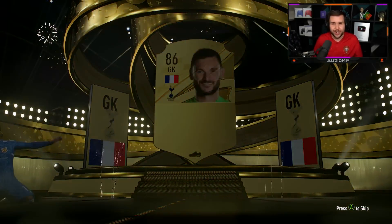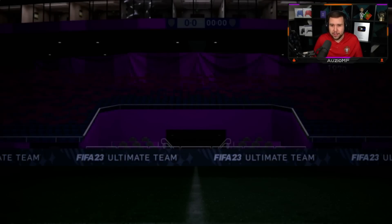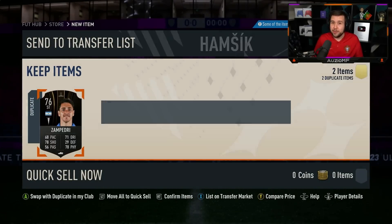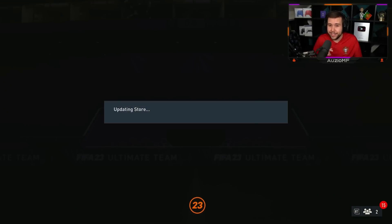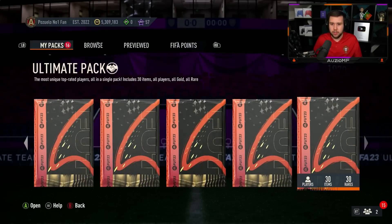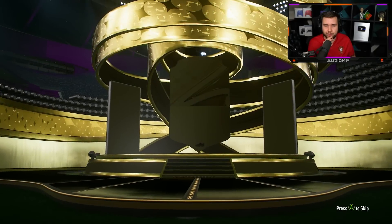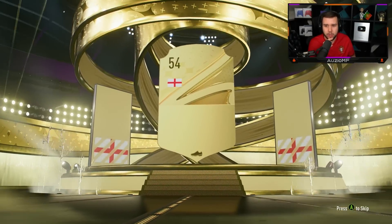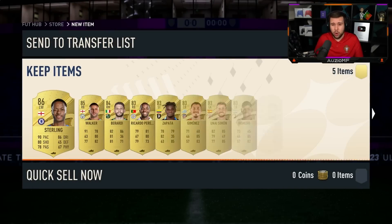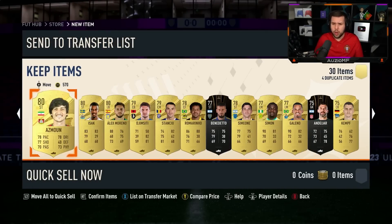Could you imagine I just get a cheeky Mbappé? With how the ultimate pack was on the other account, they better give out on this account — they better give out. Last one until we move on to the Team of the Week packs. Come on, please. I don't think that's a walkout... it is! It's Sterling! I haven't packed a gold Sterling in a while.